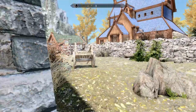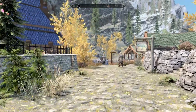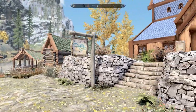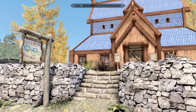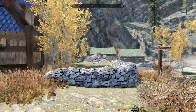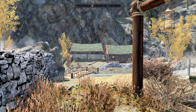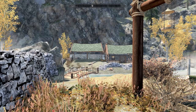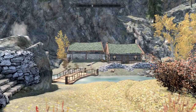The tavern has been moved across the street. As everybody would remember, when you come in to Iverstead, the tavern was always over here. Well, now the tavern is right here — this is the new tavern. Across the river is the old rundown house. Now anybody that's done the Dark Brotherhood quest knows you have to go here and assassinate the guy. Well now, instead of him living in a ruin, he's living in a totally fixed up house with a stable and a bridge leading to it.